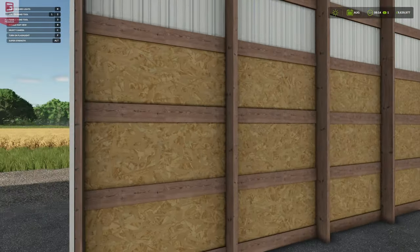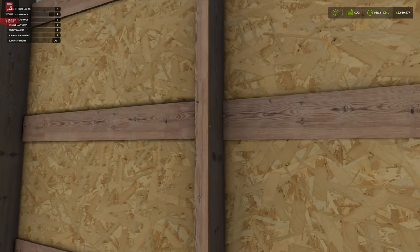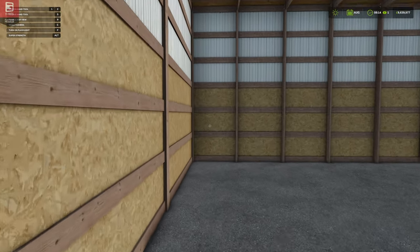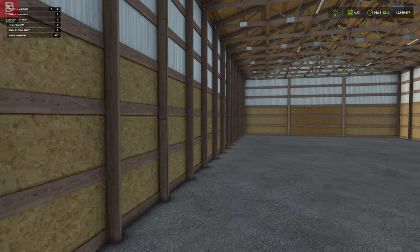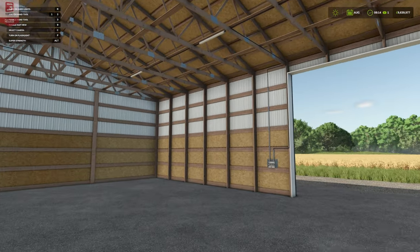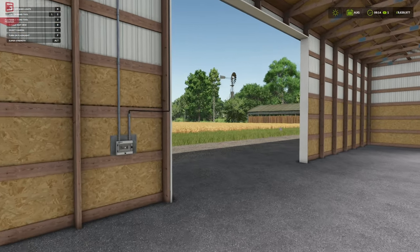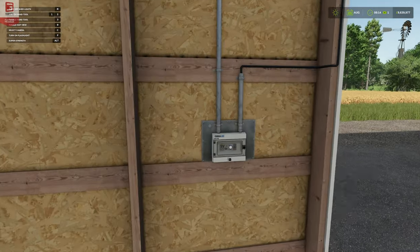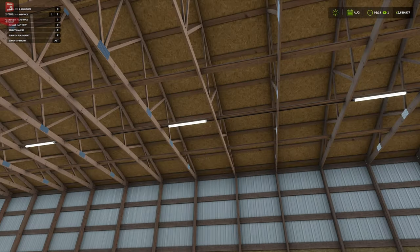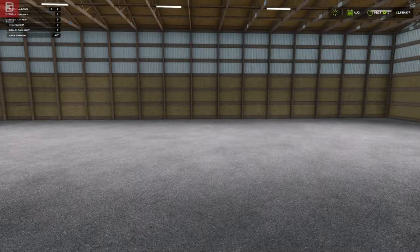Absolutely gorgeous work again on the inside. Different sort of wood this time — a little bit lighter, more of a pine. New wood textures, absolutely gorgeous, again with the chipboard bottom. It's divided up a little differently on the inside with beams on the roof. You can turn your lights on from anywhere inside, which is nice. Absolutely gorgeous, plenty of room — nice big doors, you can get your machines in and out.